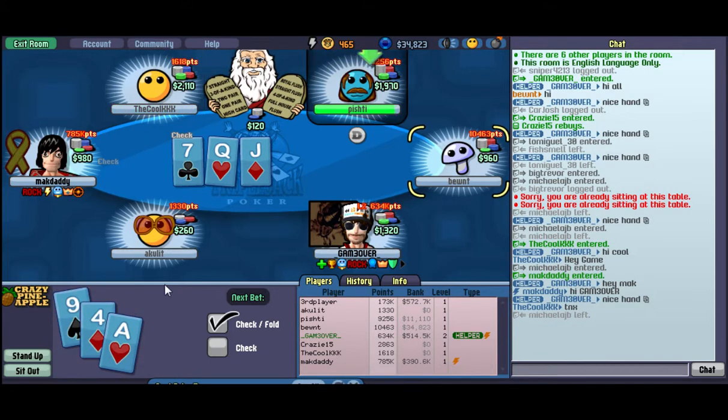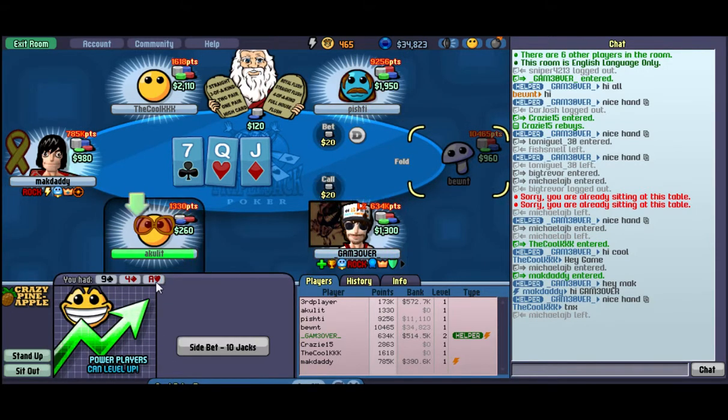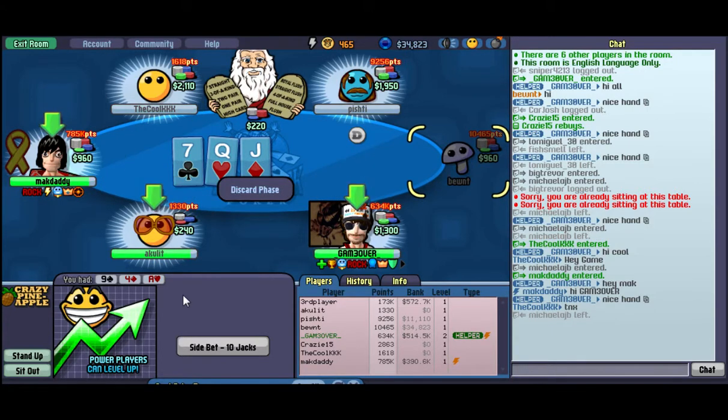What you really want to see here are suited connectors, and pocket pairs are also good. Something like Ace-Ace-King would be the best opening hand, with suited Ace-King of course.